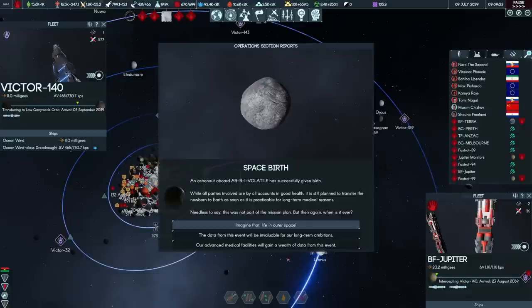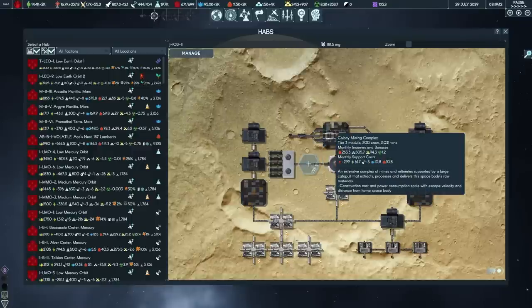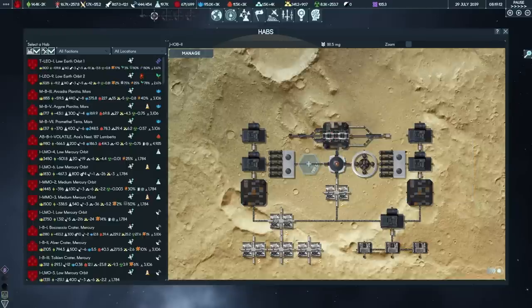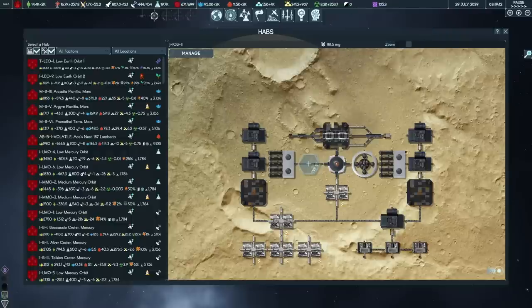Amidst all the war and conflict, something a little different: we've had the first child born in space. An astronaut aboard ABBI Volatile has successfully given birth — all parties are in good health. It's planned to transfer the newborn to Earth for long-term medical reasons. Meanwhile, our first IO mines are operational and the yields, especially in metal types, are glorious — 4K base metal a month is much closer to what we'll need to build serious ships. Converting away from nanofactories toward an antimatter and exotic space-based money economy will also help.